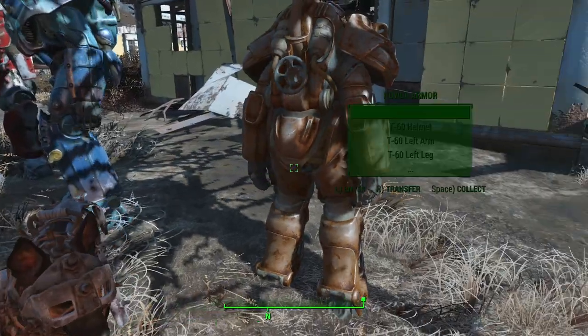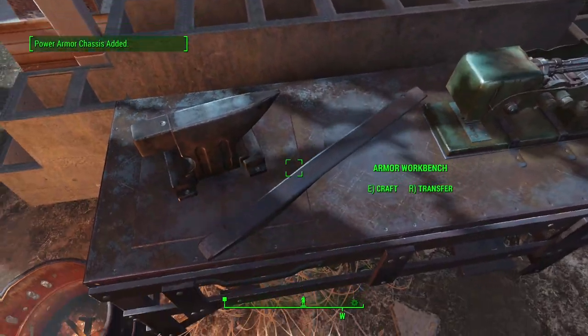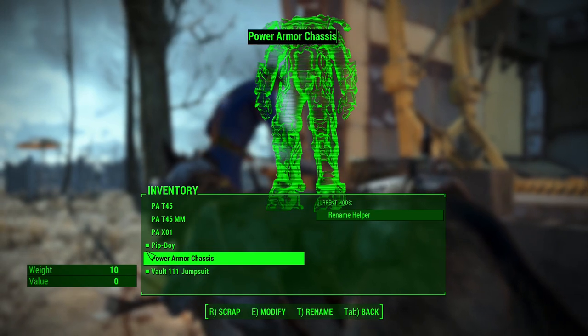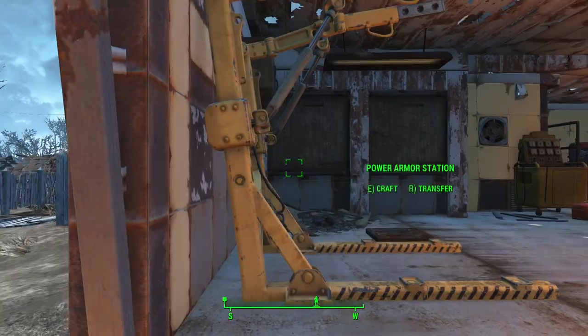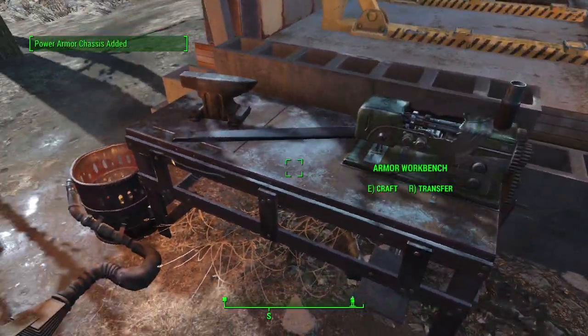Normally you deploy the stored suit by equipping the chassis item from your inventory and then closing the pip-boy. Just like in Fallout 76, this will initiate a 60-second timer for automatic recall. If you venture too far away, that will also recall it. If you drop the chassis item from your inventory, the timer and distance checks are temporarily disabled.